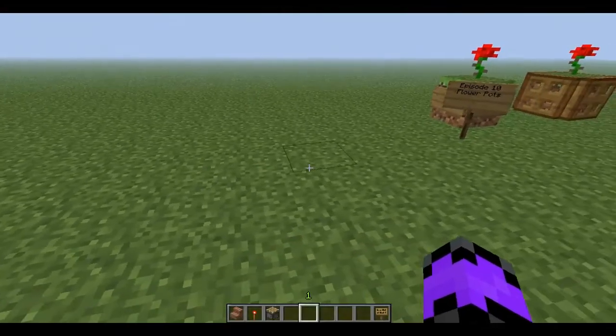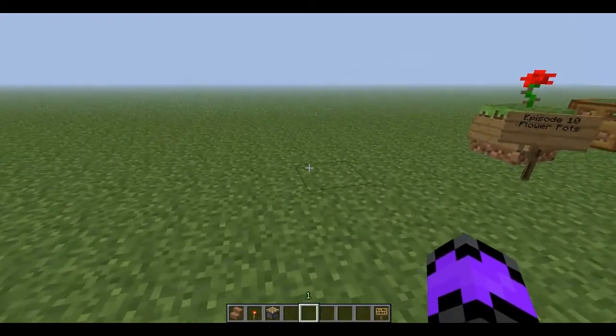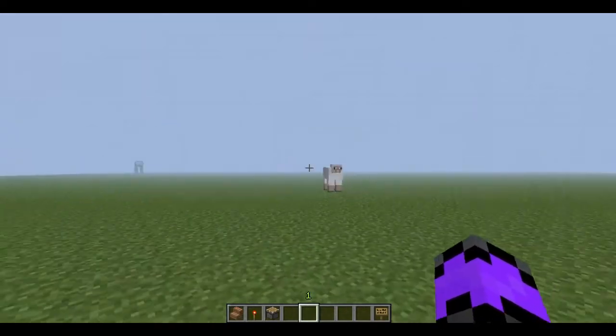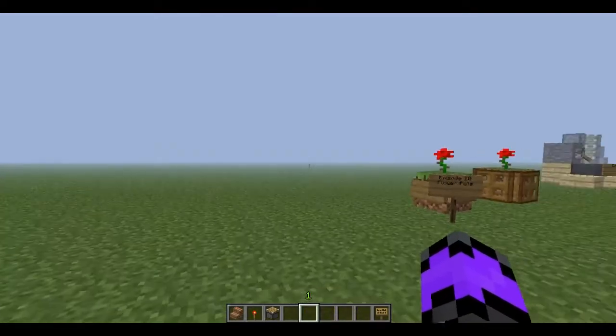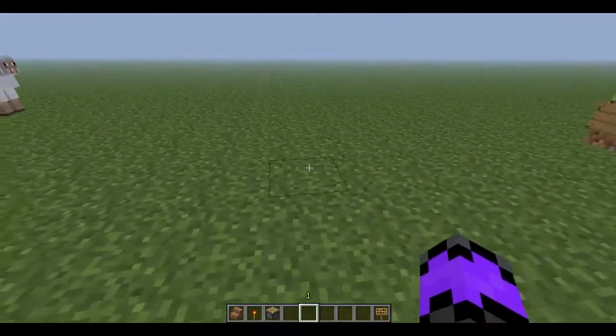Hey guys, what's up? It's Defectives here, and we're back with another Let's Make Stuff in Minecraft. This is episode 11, and — sheep, you're really annoying me, go away — this episode is going to be tables and chairs. We'll put two in one.